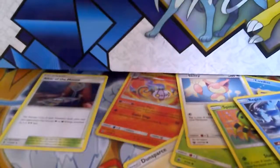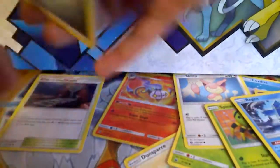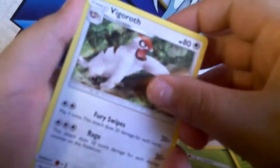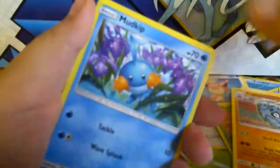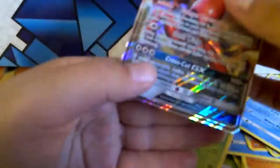I better get a full art, a full art trainer, or a GX in this one — this must be the good pack. There's a white code card, so that must mean something really good. One, two, three, four — for the front I'm guessing fairy... it's a steel energy. Cards: a trainer, Piplup, Clefairy, Quagsire, and something shiny...